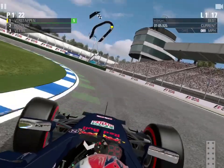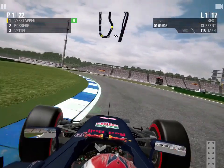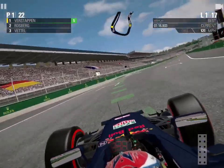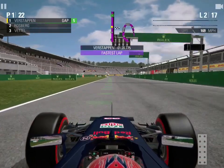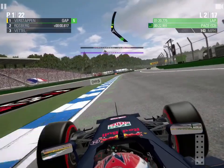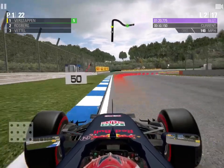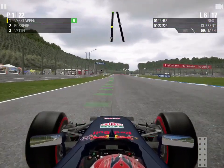Apologies for a bit of lag there as we go past the site where Sebastian Vettel crashed on his own in 2018 — that was a big turning point for the championship in that season. Now coming to the end of lap one, we've had a great start and got the jump on Rosberg. Looking at the mini-map, myself and Rosberg are absolutely running away with this grand prix — there's probably about 10 seconds back to Vettel, which means Hamilton can't catch up to us.